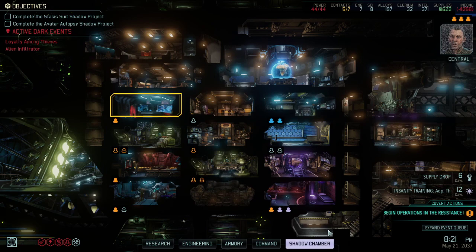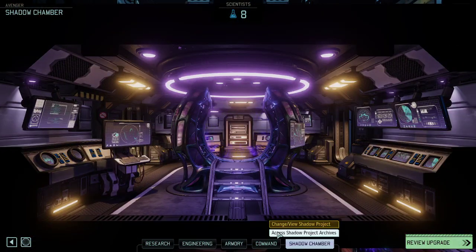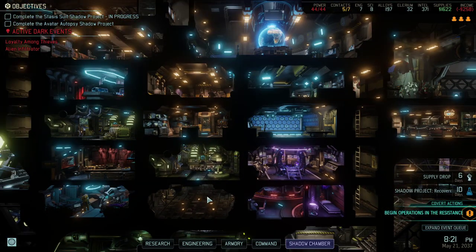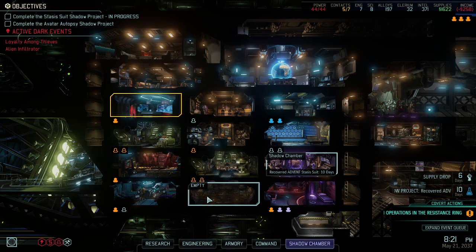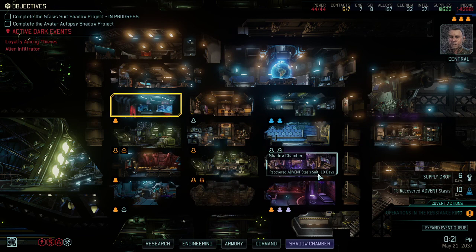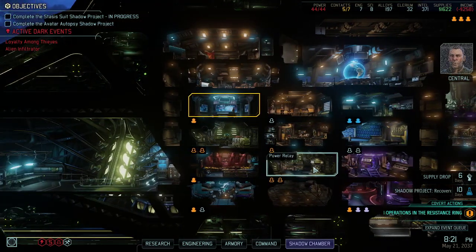Here is the mission debrief - Stasis Suit acquired, which is exactly what we were looking for. And we finally can use the Shadow Chamber again. In a few days this is going to give us the last research, though we still need to train on it. It's end of year two and a half. I would guess it will be a bit more grindy. I'll keep you updated, and let's see what the next mission is - I may splice in one or two cool missions before we go for the Network Tower. I hope you enjoy the entire show - it's a ton of work to get to this point. If I could pull it off, it would be an amazing achievement. Thank you so much for watching, and leave a comment down below. Bye-bye!